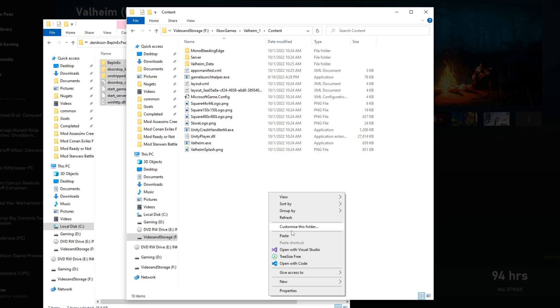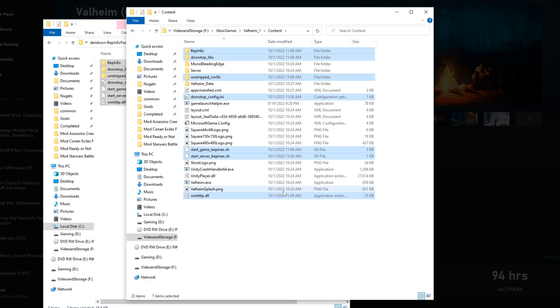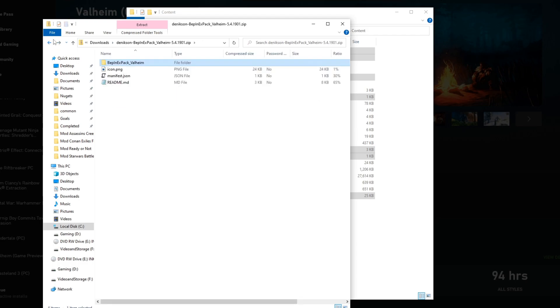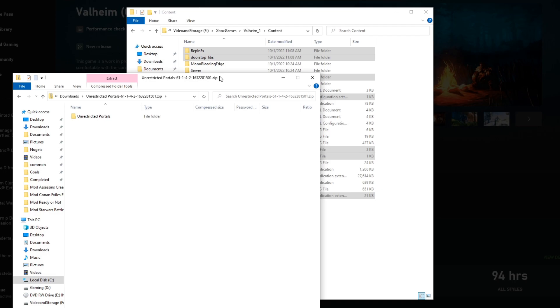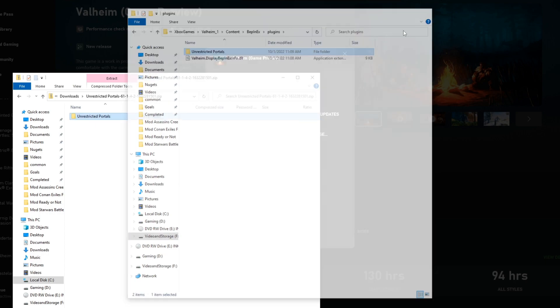We're going to go into the BepInEx Valheim folder, copy all of these items, come into our Valheim folder, and paste them all. It's very easy to test whether BepInEx was successfully installed — just run the game and a console window will pop up to the side. If you're on multiple monitors it'll appear on the side; if not, it'll be behind the game. Now to add the mod: go into Unrestricted Portals, navigate to BepInEx and Plugins, then click and drag that file over — and we're good to launch.